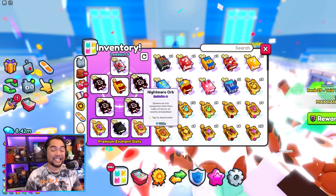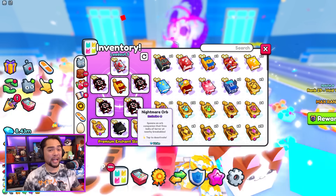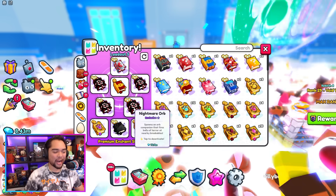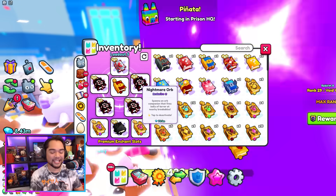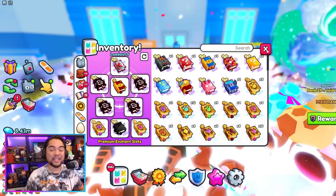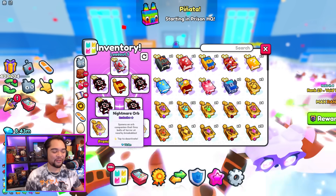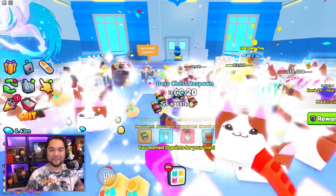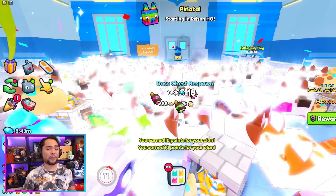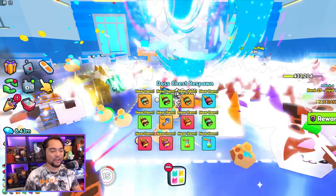The nightmare orb enchantment is the secret sleeper paired with the corruption spell. Most players in the top leaderboards are able to actually kill this boss chest in about five to ten seconds when paired along with the pet surge ultimate. Hopefully some of you guys who might still be able to afford these nightmare orbs are able to get some off of the plaza.